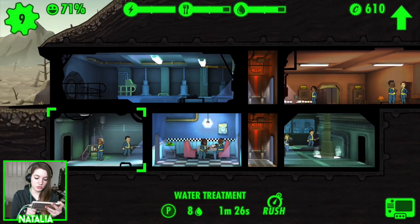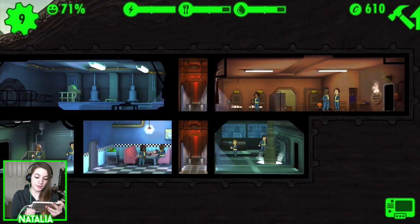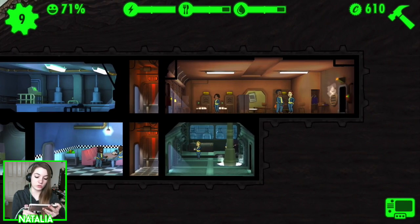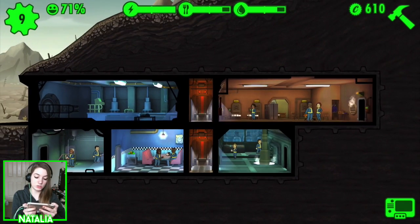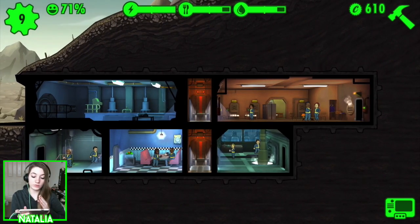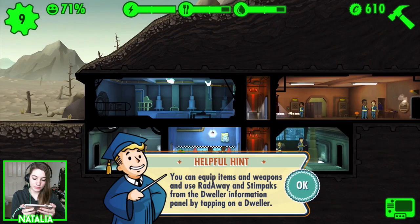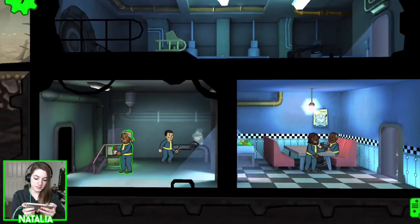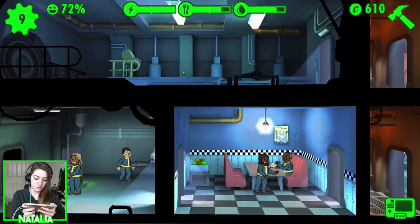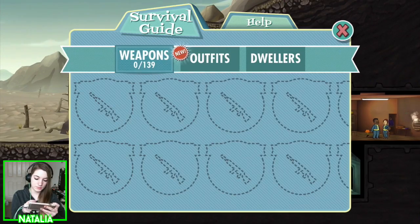With those caps, we should upgrade if we can. The best thing to do is definitely upgrade the rooms rather than extending them, because otherwise we're going to run out of power. Upgrading power first feels like our best option. You can equip items and weapons right away from the dweller information panel. Where are all my items kept? In the outfits section.